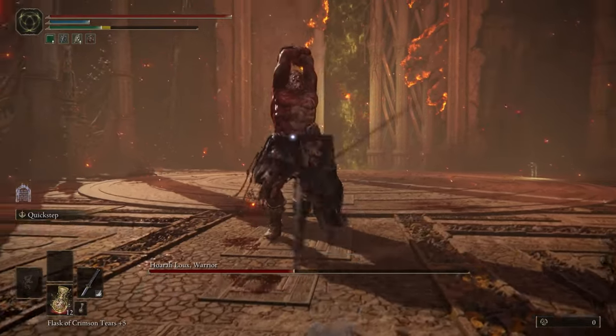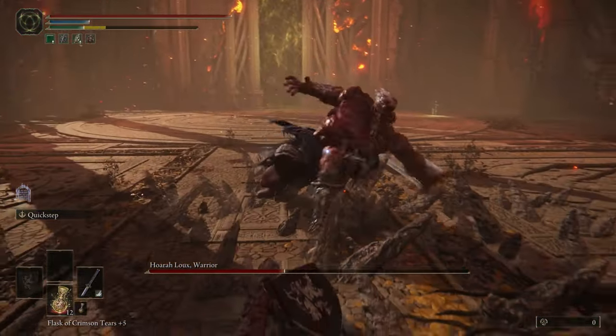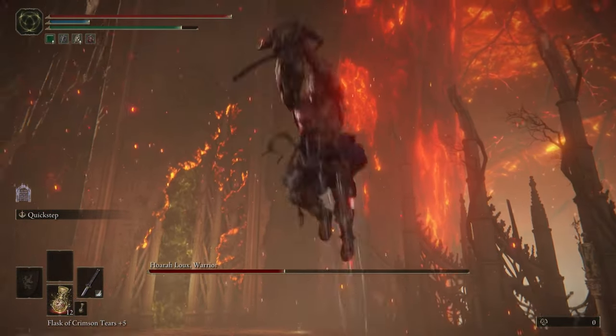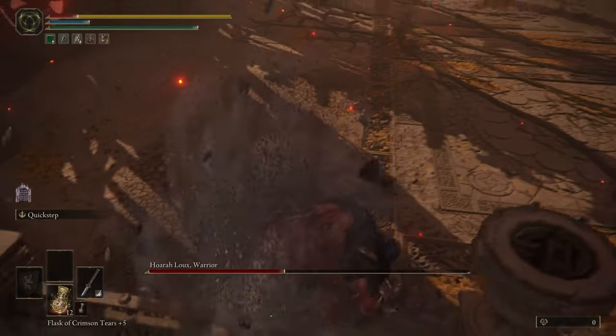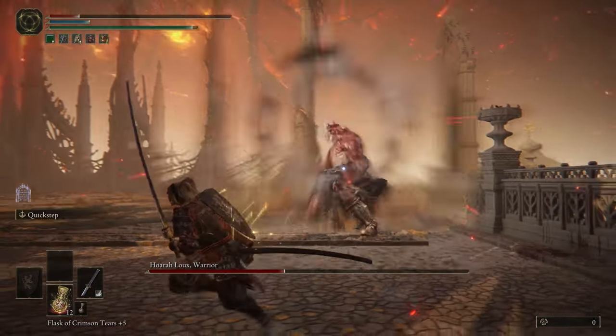At this point, all his stomp attacks are going to have a shockwave — a big shockwave, not just that line. Second stage: when the fight starts, he's going to do that uppercut thing. You can just avoid it by running away. I highly recommend you play safe. This football player move where he does a cross slash with his arm — you can actually dodge it by rolling away.